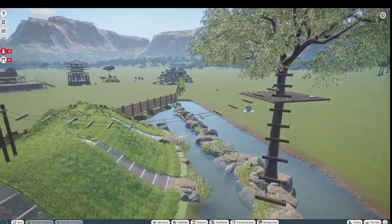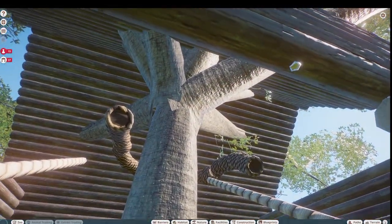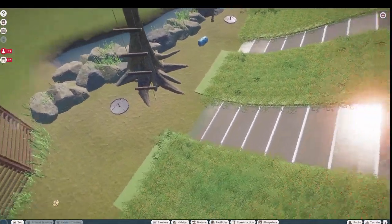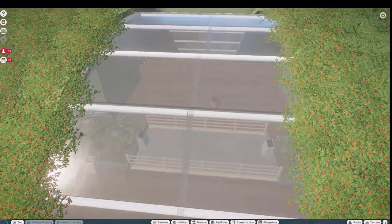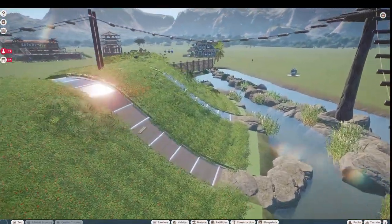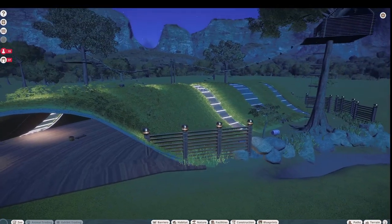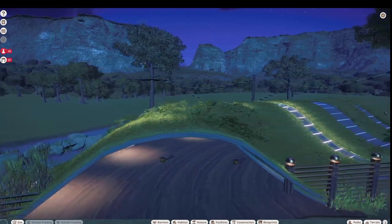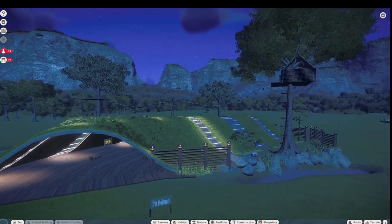We have all this climbable stuff for the monkeys — your monkeys would love this. Way up over here we have sleeping quarters for them. That's everything they could possibly want, plus some toys laying around. I like the idea of this viewable platform being inside and your visitors being able to see out — you could have monkeys climbing over the top. That would be so neat! Let's take a look at this piece at night — here is our monkey habitat all lit up. Great job, Iris! What a wonderful piece, thank you for posting on the Steam Workshop.